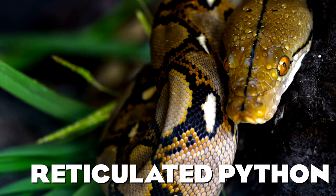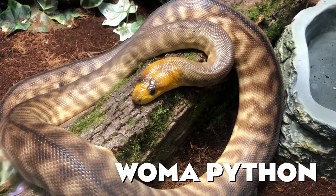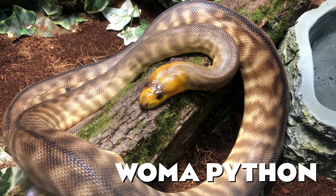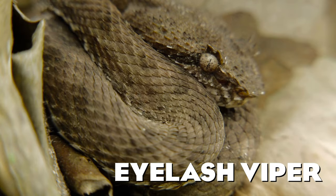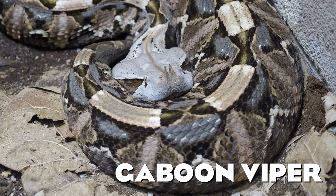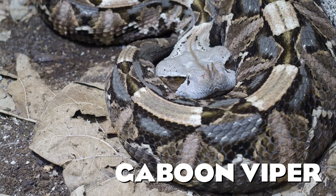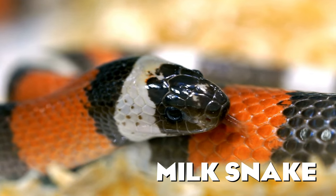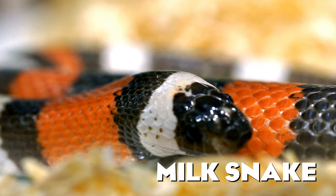The other common constrictor that is surprisingly still missing is the reticulated python. The other python that found its way into my list, which I actually saw for the first time during my visit to San Diego Zoo, is the woma python. The eyelash viper is the snake named after its characteristic scales above its eyes. The other species of viper I included is the gaboon viper — it has a beautiful pattern that provides perfect camouflage among dead dry leaves. This is a really pretty snake that is often kept as a pet: the milk snake.